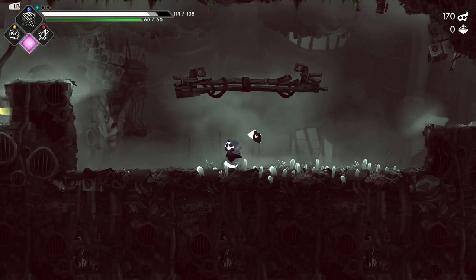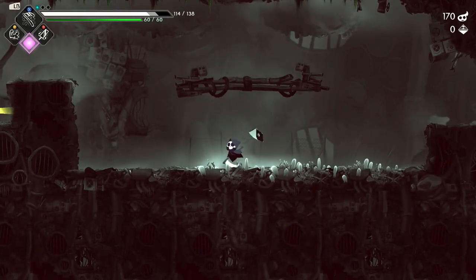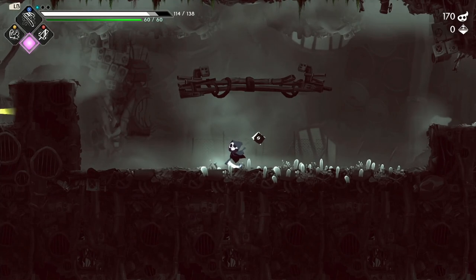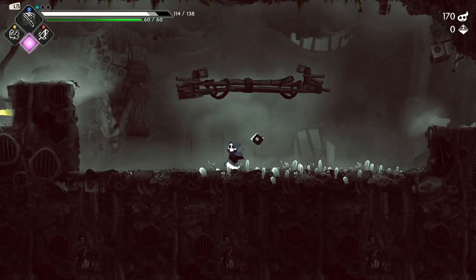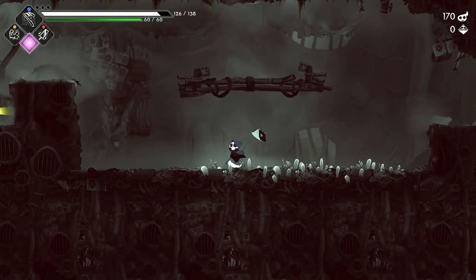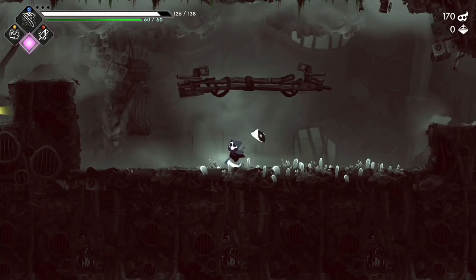Now we're going to use the blue and get our 15 health. Blue will only go up to where the gray meter is — it won't go beyond that. Whereas the yellow, as you can see, actually gave us more total health. There's our blue.